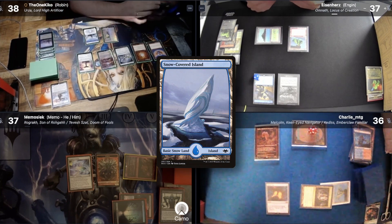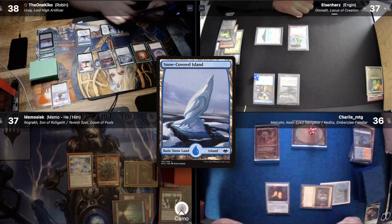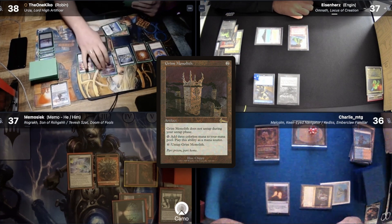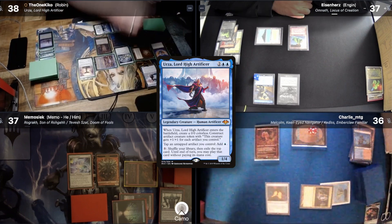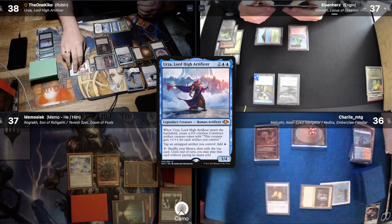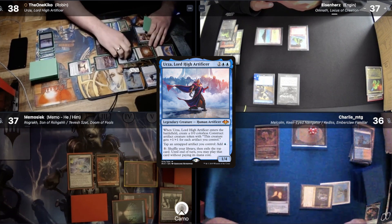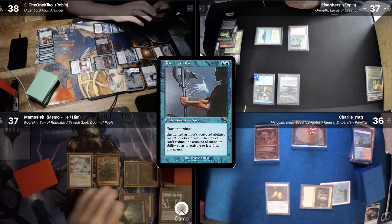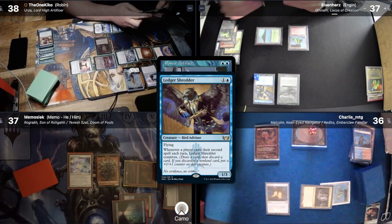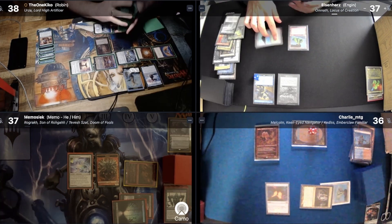Kiko untaps and draws for turn. He plays another Snow-Covered Island, taps for a Grim Monolith, and then pays 3 to cast Urza, getting a Construct Token. He then pays 3 mana to transmute a Maldim Mox into a Power Artifact. I also have a Ledger Shredder trigger which I forgot but am able to resolve now — I draw a card and discard a land. Kiko then passes.